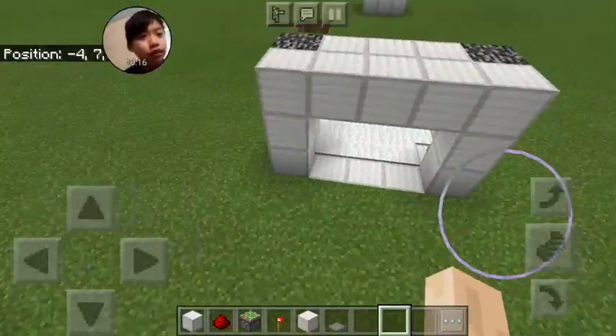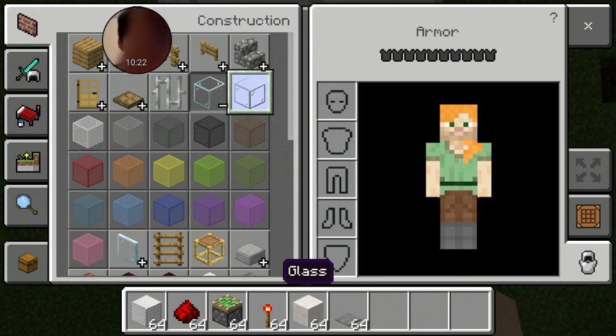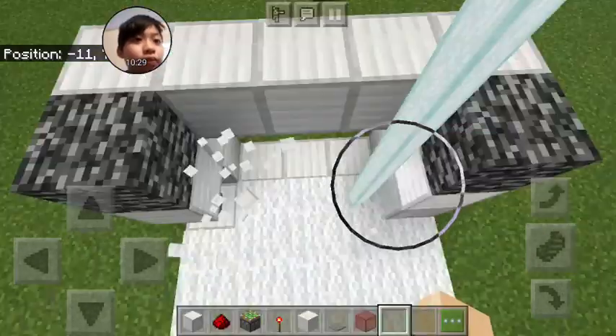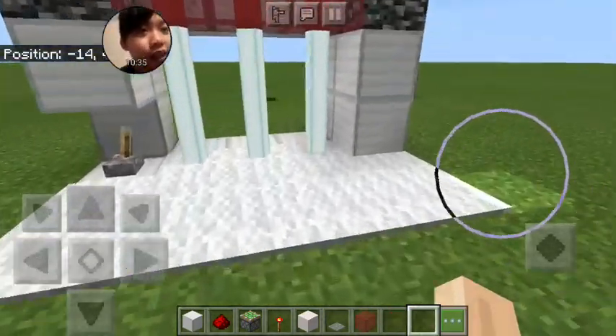Here's an alternate version you can do. You can grab glass or any block that beacons can go through. Like this — now the beacon shines through. Use colored glass — the blue — and now it should look like a laser door.